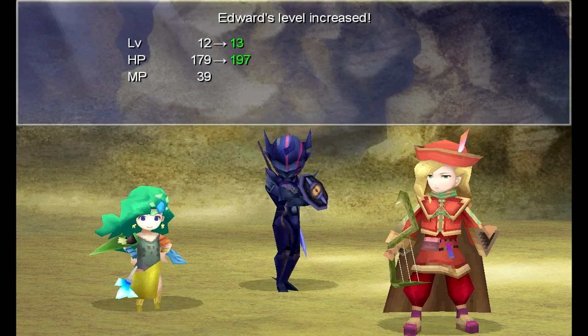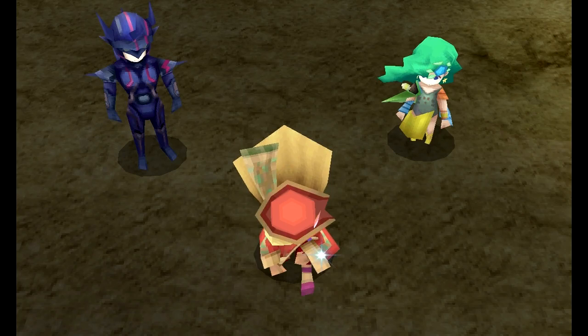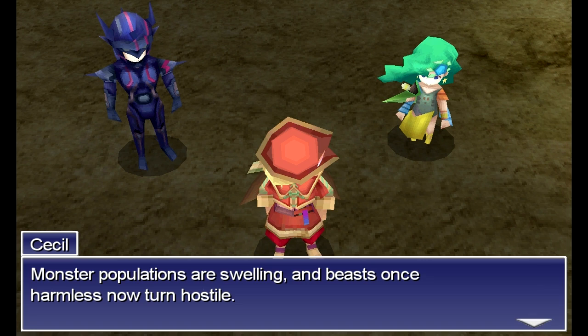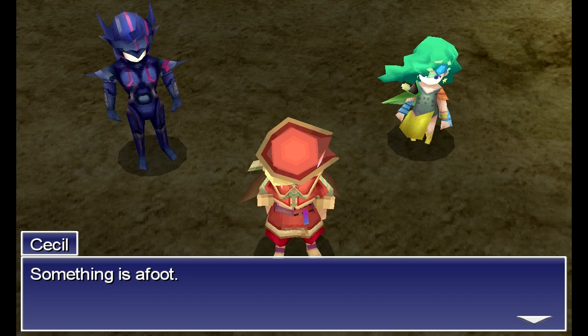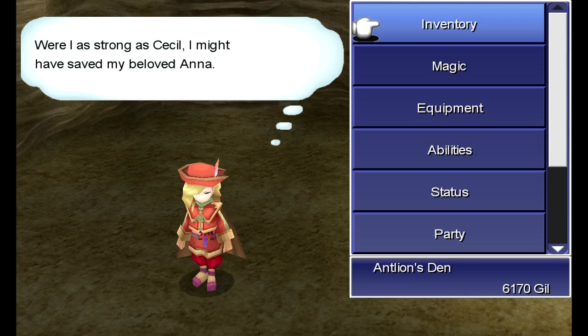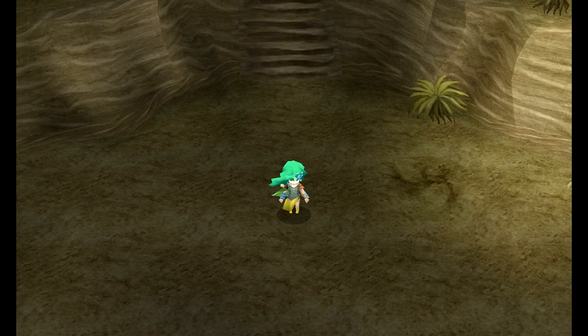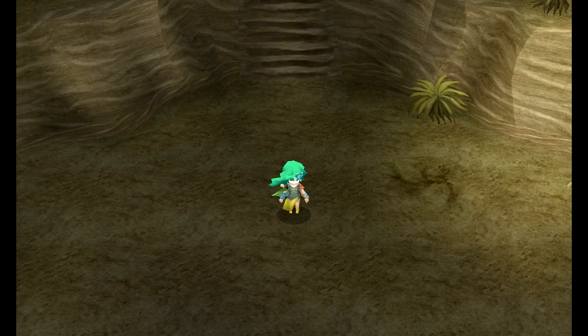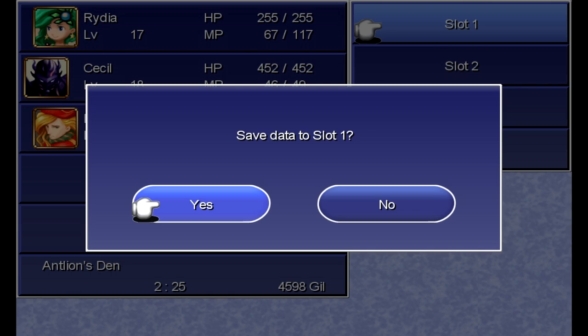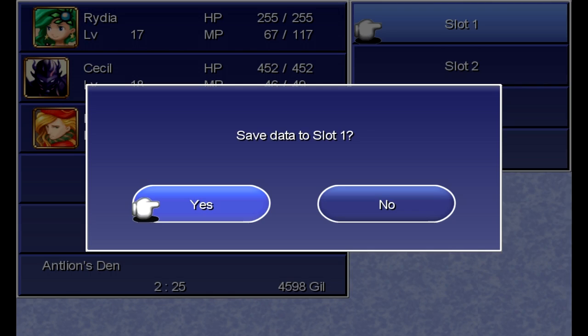This battle is sort of another tutorial fight that teaches you how to adapt your strategy to different counters. That's one thing I really like about the 3D versions of the game — they announce their counters so you know what you triggered. Unlike the 2D versions where you really couldn't tell when an enemy countered something you did. We got our sand pearl. Can we make it back to Kaipo in time to save Rosa's life? Find out next time on Let's Play Final Fantasy IV. This is H.E. Bailey, signing off — have a good day.